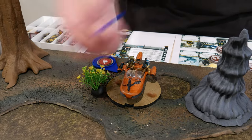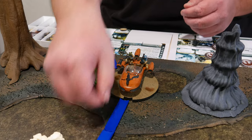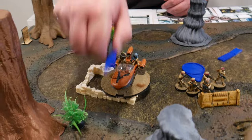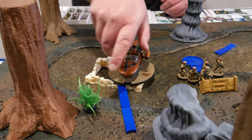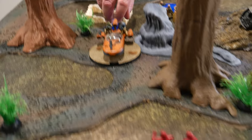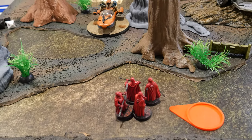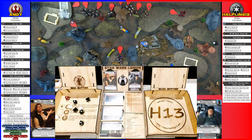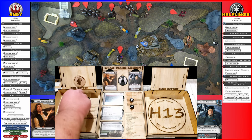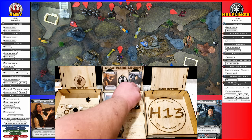I'm going to activate the Speeder. They're going to do their compulsory move, and then they are going to move and fire three weapons at the Imperial Guard. And they surge to hit. One, two, three, four. Four hits.